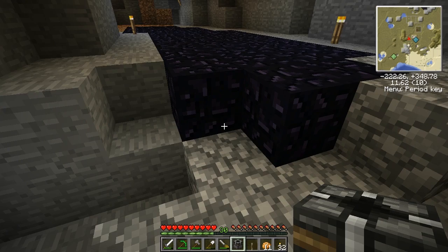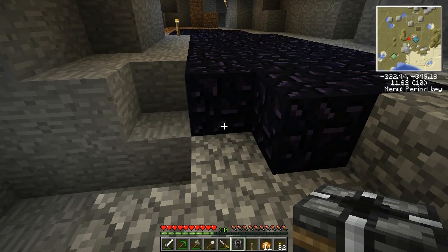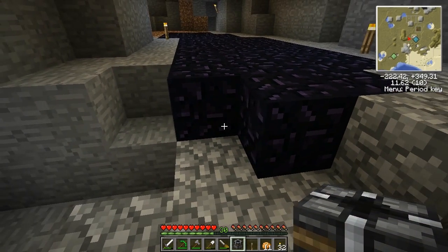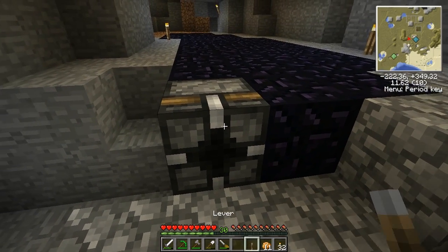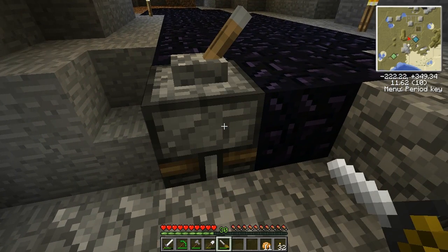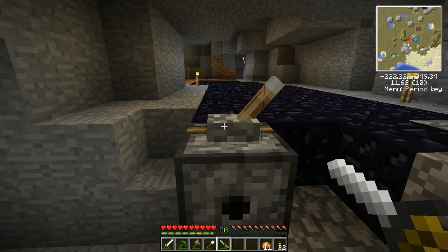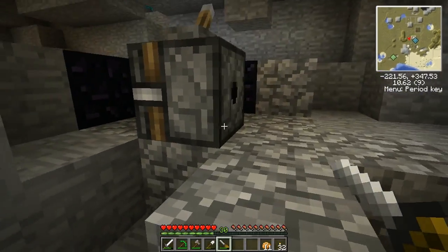Truculant and I are just getting ready to do some enchanting, but we need obsidian. Instead of making a diamond pickaxe and chipping away at this obsidian for hours, I made a block breaker from Red Power. I put a lever on top of it and used a screwdriver to make it face the obsidian, then just flick the lever and the obsidian shoots right out. Easy as pie.